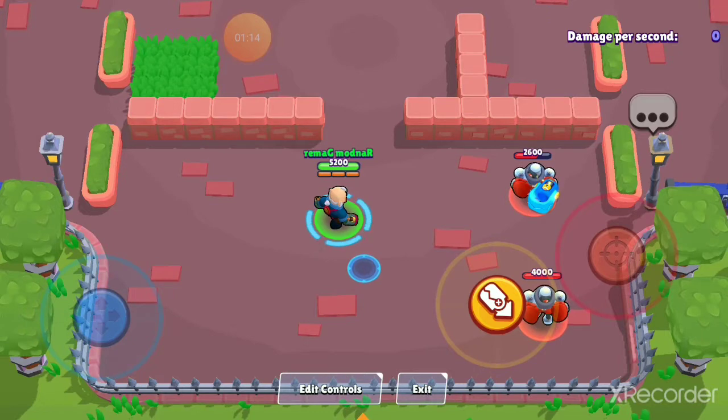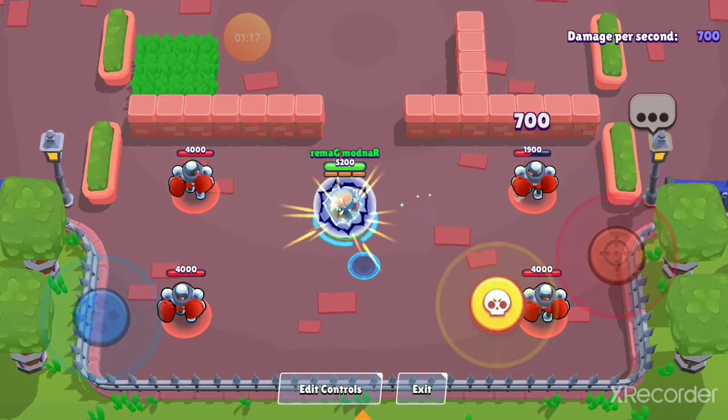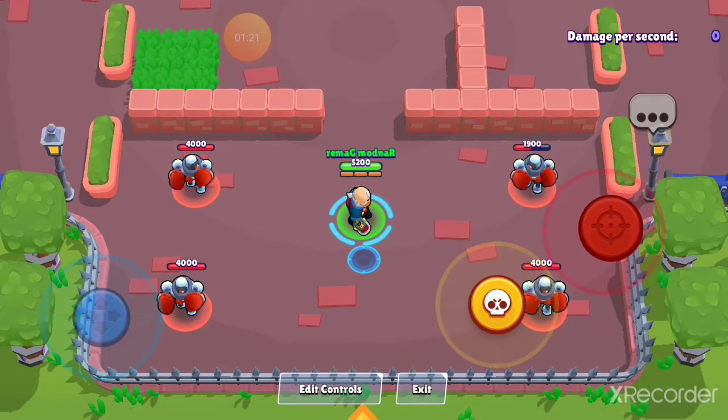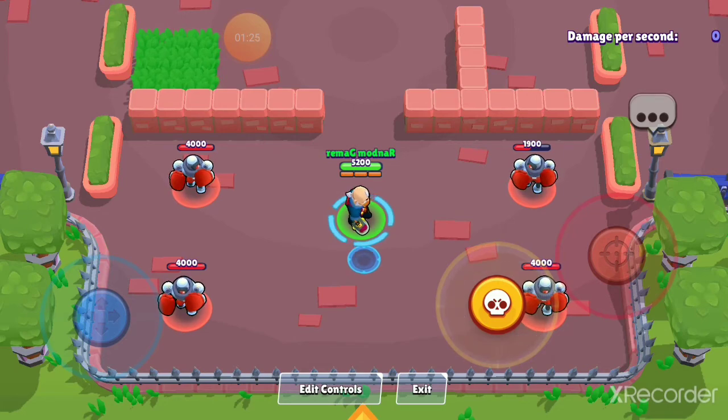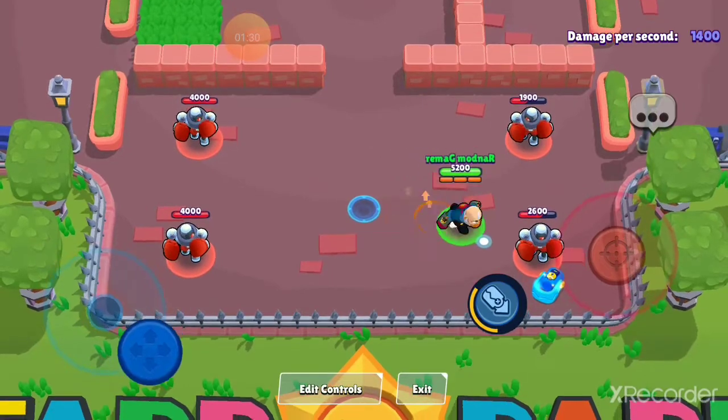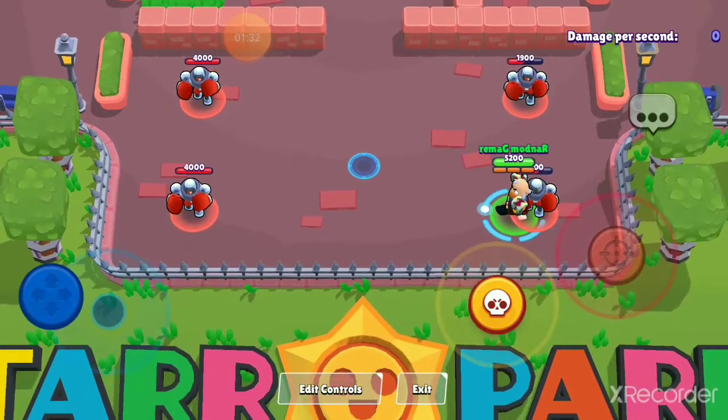Then you can charge up your super again, and when you use it, you recall your knuckle busters and go back to normal. When they come back, they deal half the amount of damage as when you send them out. But instead of doing that, you can send out your knuckle busters and then just walk right over to them and pick them up — and your super is charged up again.